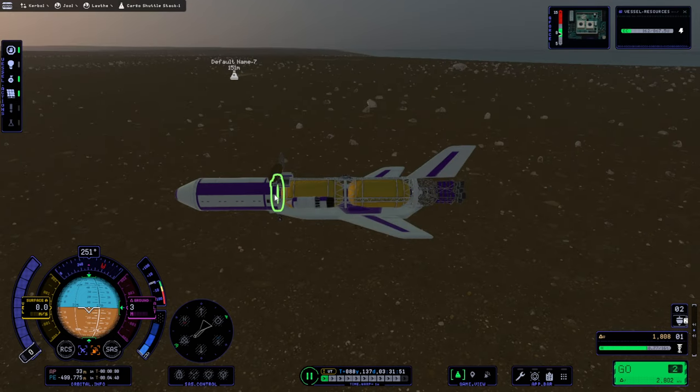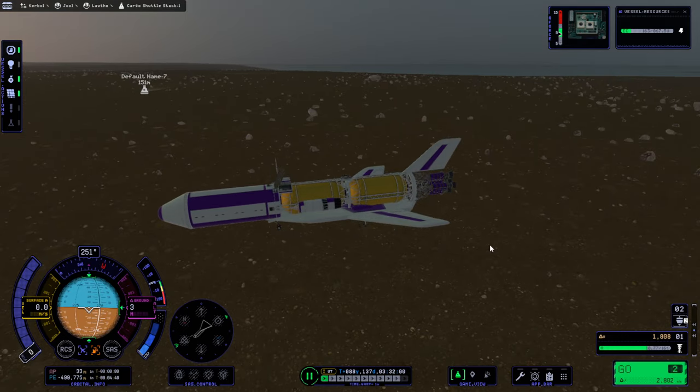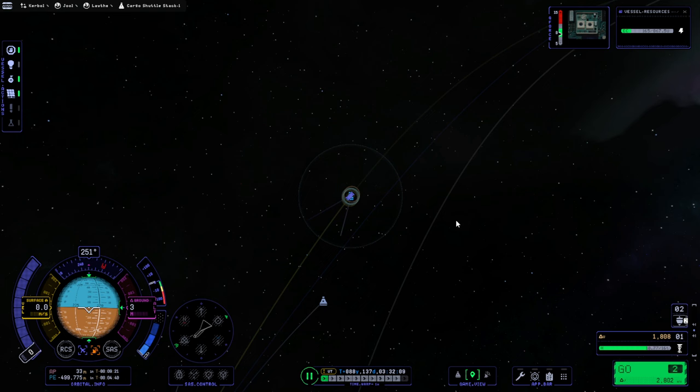It does have a control core here, but the control core doesn't have a ComNet connection right now. With that we'll be able to get this off of the surface and back on its way home. So first let's do the science - let's see where our station is at.